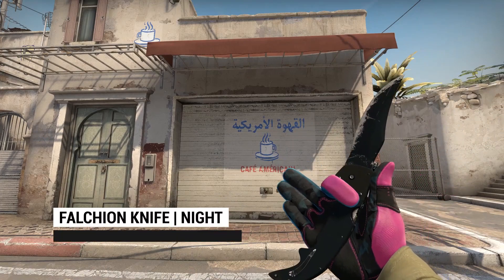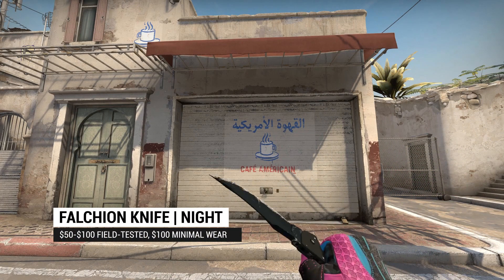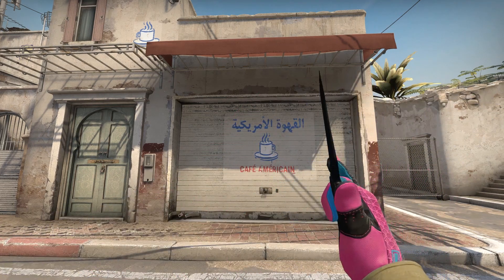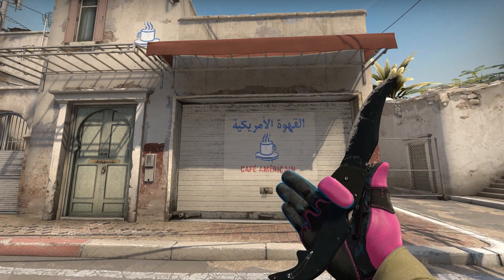Our fourth skin is the Falchion Knife Knight. Speaking of simplicity, the Knight is definitely one of the clean, simple finishes that a lot of players will enjoy. With the Falchion Knife having what are probably the best animations in this price range, the Knight is definitely worth it.